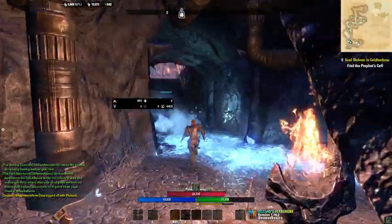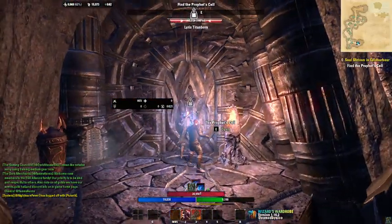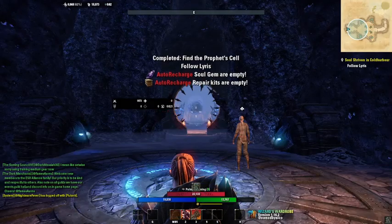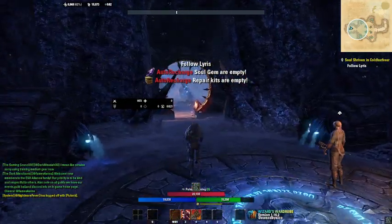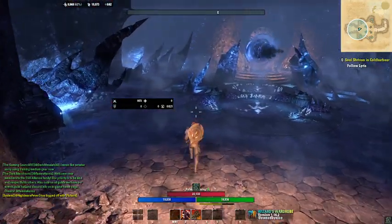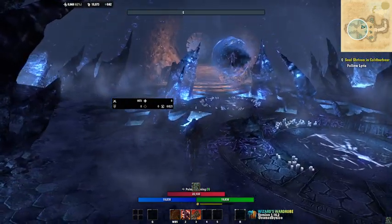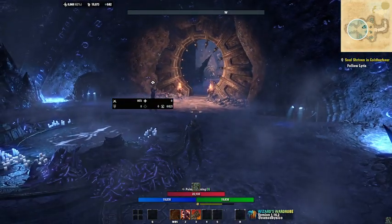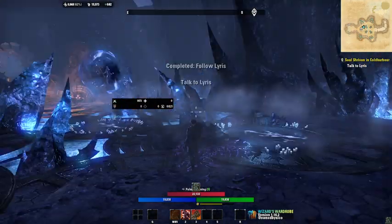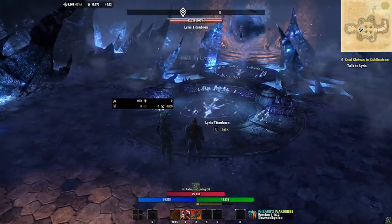Right over here is going to be our goal. You don't have to run through that — you can wait — but I just didn't really care. If you have really low health you might not want to run through that, but it's up to you. Good news is we made it here in one piece and the Prophet looks unharmed. Now we've got to protect Lyris and let her save the Prophet.